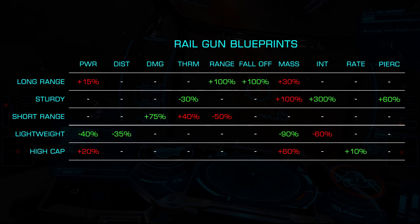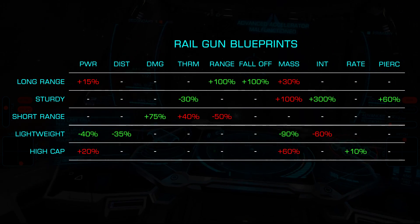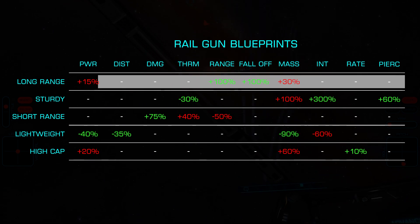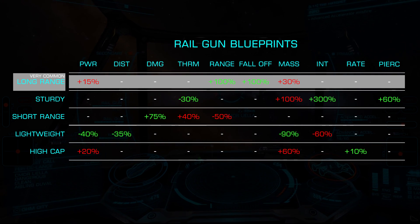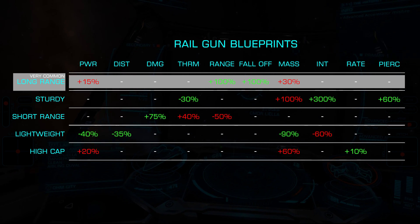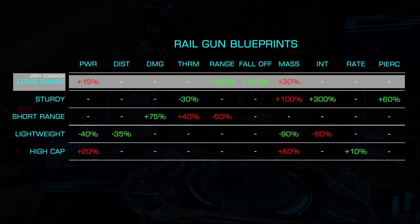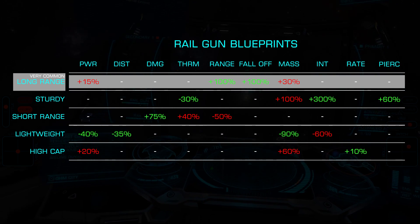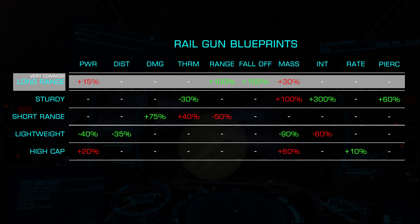Railguns offer five blueprints: long range, sturdy, short range, lightweight, and high capacity. Starting with likely the most useful blueprint, long range — our maximum range is doubled with falloff receiving a similar increase, bringing their fully effective range to 6 kilometers. At this distance, microgimbling makes hitting a target or its modules possible, dealing damage at very long range. This does come with a 30% increase in mass and a 15% increase in power draw.